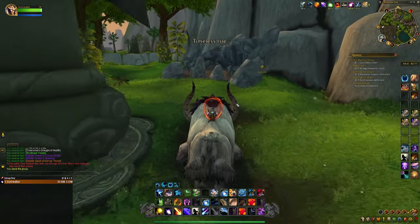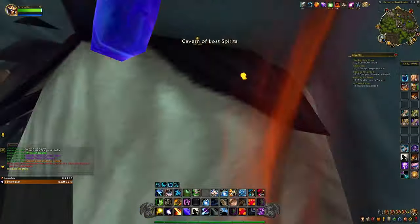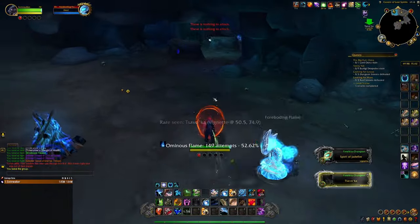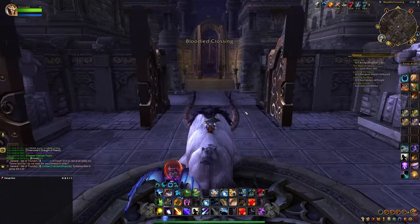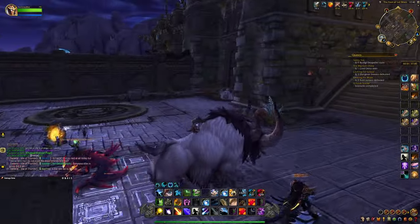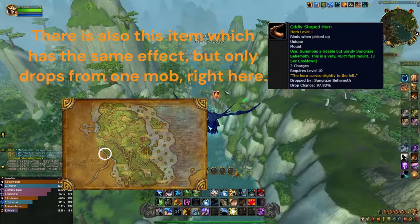I found this to be most useful on the Timeless Isle or on the Isle of Thunder. For example, you're on your way to kill Nalak, the world boss, on the Isle of Thunder. You're on the stairs and you hear him say 'I am born of thunder!' and you think you can't make it. Well, you're wrong, you can make it. Probably. If you use this item, your chance of getting a tag are much higher.